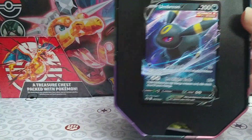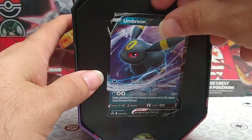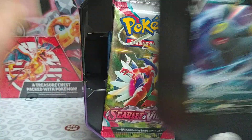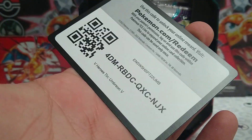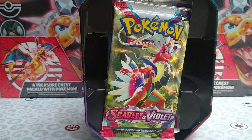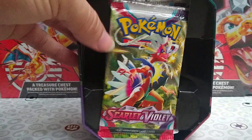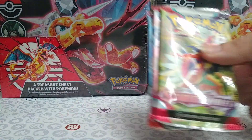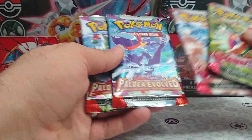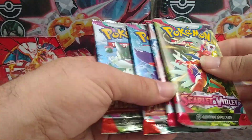There's a beautiful Umbreon V card there, and we have behind it the card code for it. We have the four packs that come in the box — it looks like we have two Paldea Evolved and two Scarlet and Violet base set.